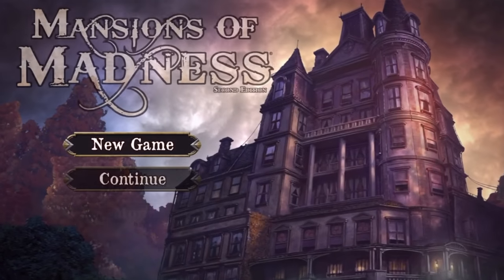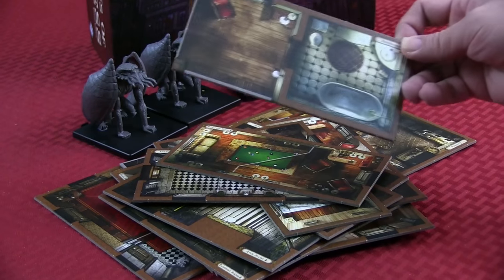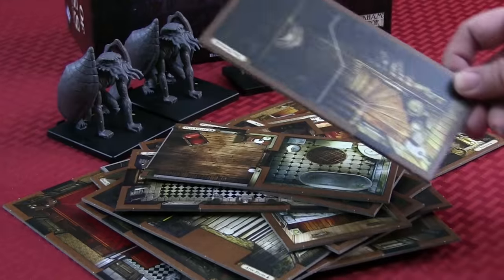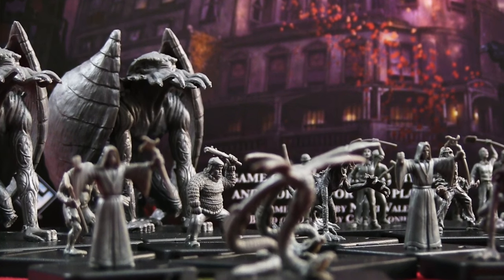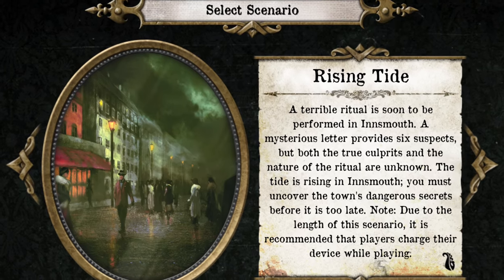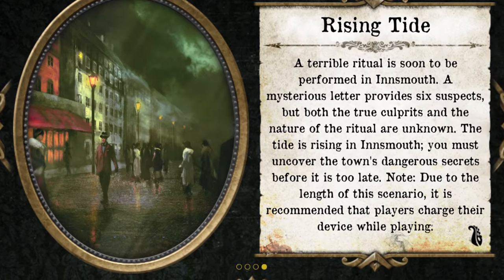The 2nd Edition offers a number of thrilling and confounding scenarios, each with unique and unpredictable maps, intricate puzzles, and bloodthirsty monsters. There are too many rules and experiences to go into here, and we don't want to spoil the story for you. So this overview will dive into the app and some basic gameplay. It's important to note that this version of Mansions does require the app.